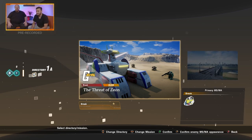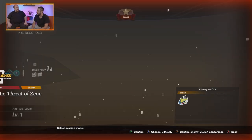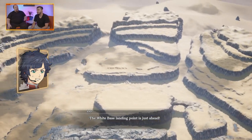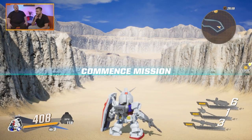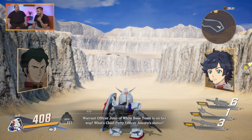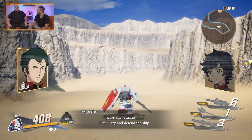Here we are. This is the first level after the tutorial — it's called The Threat of Xeon, and it takes place during the original Mobile Suit Gundam, which premiered in 1979. That's a long time. This is our main select screen. We are using the original Gundam, the RX-78-2. The RX-78-2 Gundam is unlockable through normal gameplay, but an early unlock is available as a pre-order bonus. So we are taking advantage of those pre-order bonuses right now.